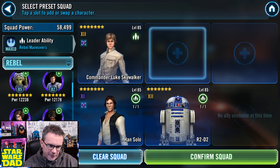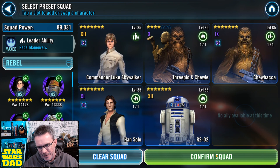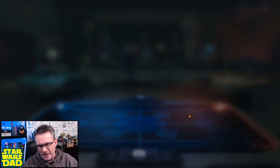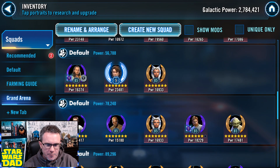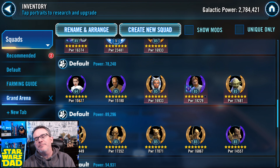Chewpio goes first — we want Evasion Down first, and then it's going to give R2 a better chance to stun. No C-3PO yet. I now have a low-level Padmé team built up, but it's not a great Padmé team. It'll probably go on defense as kind of a backup.